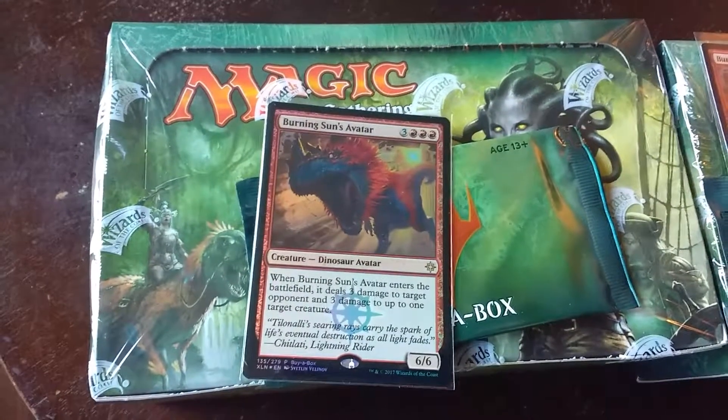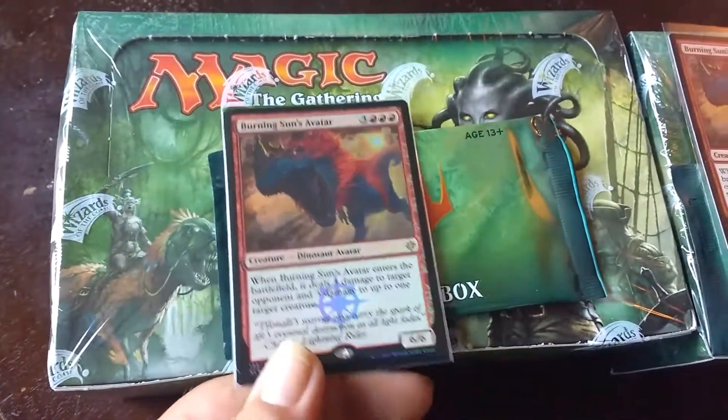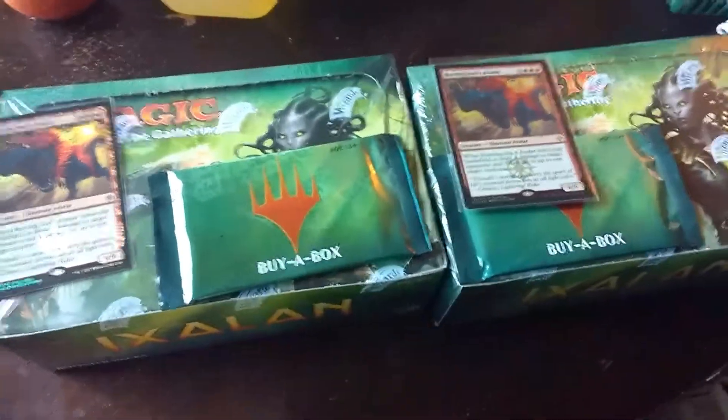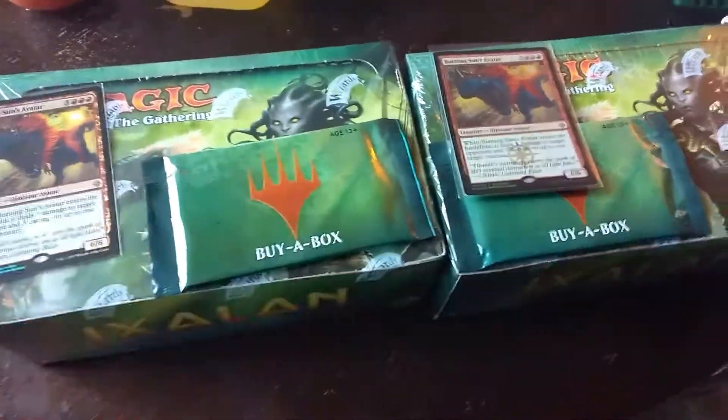They're pretty cool, all foily and stuff. I like them. We're gonna open these buy-a-box packs and check out what's in them. Since I don't have to hold the camera, we're gonna have to do the pause thing and time travel into the future when I've opened this pack.